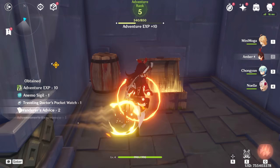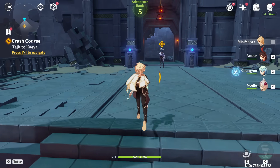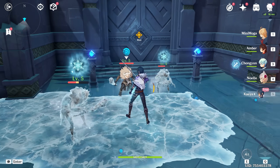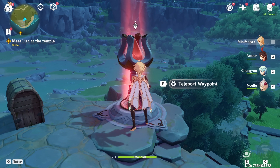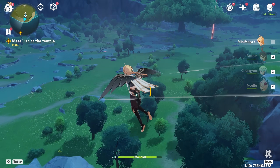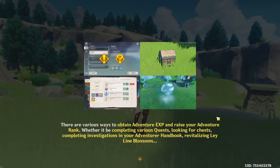About 35 minutes in you'll enter your first domain — more or less a tutorial domain, so just go through it as best you can. About 45 minutes in you'll enter your second domain, again a tutorial teaching you about elemental reactions which is quite important. Once you're done with that you'll get your second free companion Kaya. As you make your way to various locations for the main story, make sure to activate any teleport waypoints on your way, as these make it easy to jump from one point to another. About an hour in you'll get Lisa, your final free story character, and the introduction is finished — you pretty much have free roam over the game.